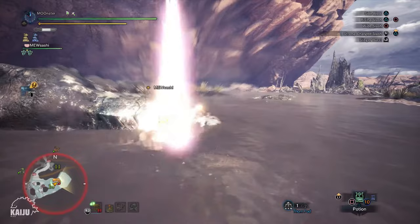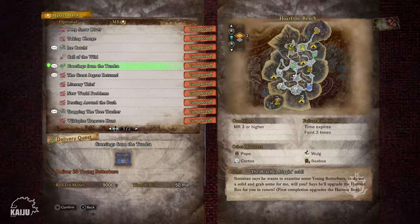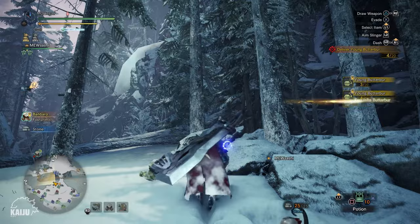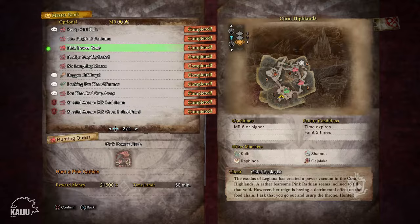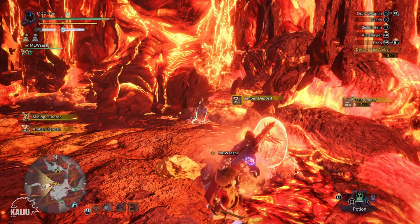To increase your Harvest Box capacity to 4 rows, you'll have to complete a Master Rank 1 quest called Greetings from the Tundra. This will have you go to the Hoarfrost Reach and deliver 20 young Butterburs. They are located at the lower left part of the map, so get a friend to join you to complete this quest quickly. Once you're done, go talk to the Sailor in Seliana and he'll give you a Master Rank 2 quest called Looking for that Glimmer. You'll be sent to the Elders' Recess to deliver 20 Gaia Embers — same as the earlier quest, get a friend, start at the Northwest Camp and gather them from the Amber Nodes to complete this quickly.